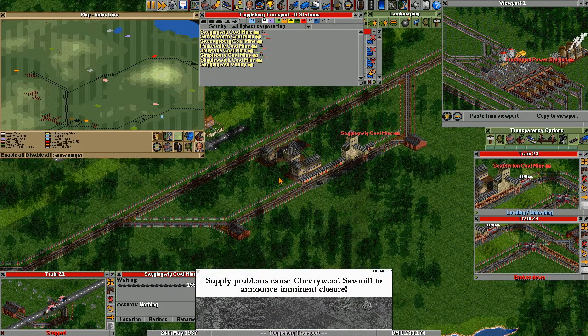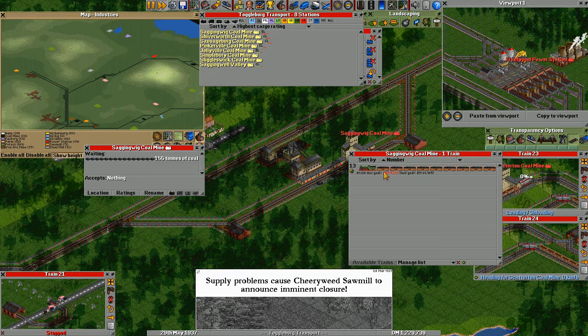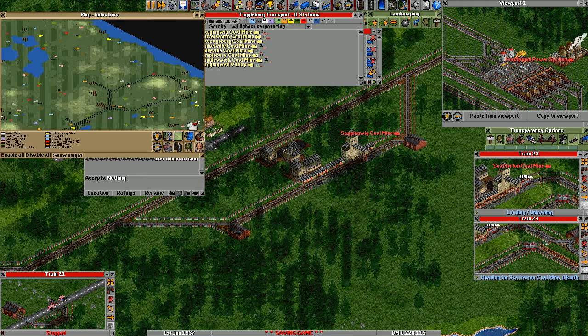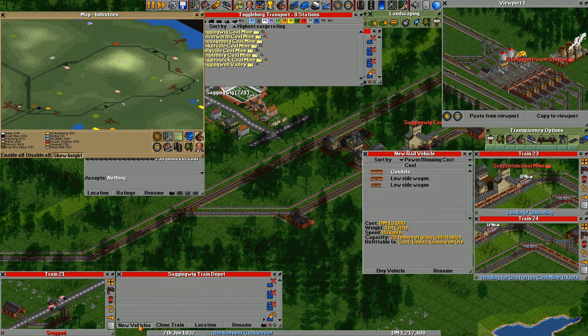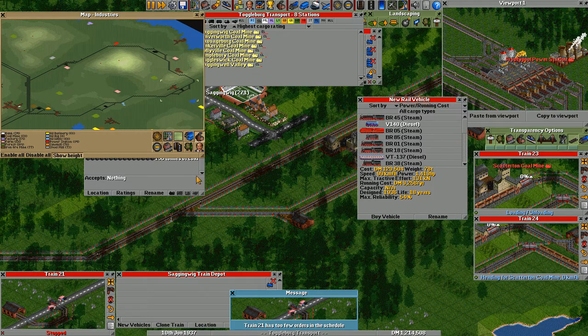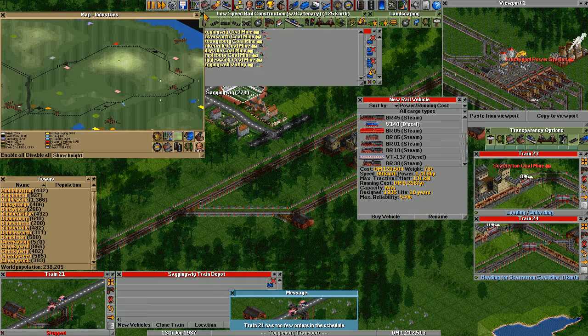Also lots of coal, only one train working here. Let's make a long train for here — this is a short one. Let's check out this new diesel. Put the high speed off again. All cargo types — quite strong compared to power. I'm not sure which steam train I'm using for the long steam trains.